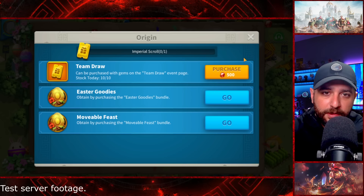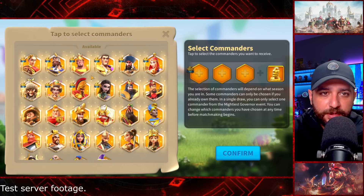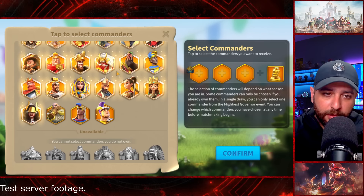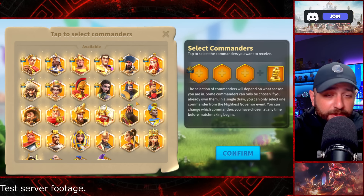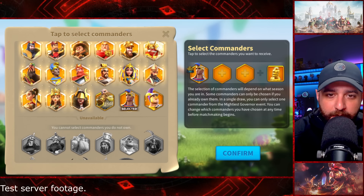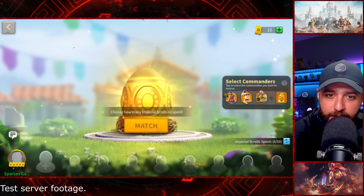We have Team Draw — this is pretty straightforward. You get Imperial Scrolls and with those Imperial Scrolls you just draw to get a bunch of commander sculptures. The key thing here is that you cannot select commanders that you do not own. So basically this event is not to summon commanders you don't own, but to get sculptures for your existing commanders. You select your commanders, select how many Imperial Scrolls you want to spend, click confirm, and hopefully you'll get a bunch of sculptures.